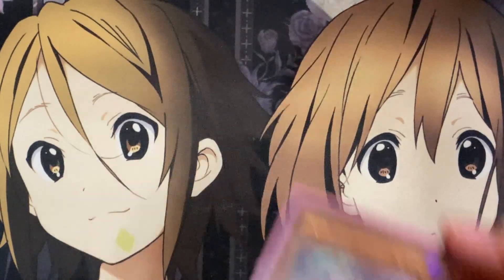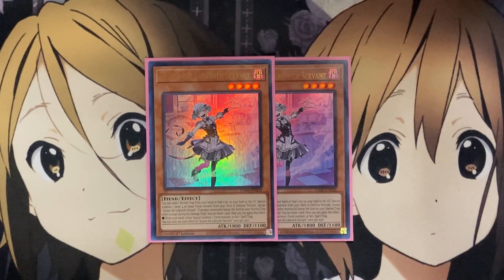For the monsters in the main deck, I'm running two copies of Arianne the Labyrinth Servant. You can send one normal trap from your hand or that's set on your field to the graveyard to special summon one level four or lower fiend monster from your deck in defense position, except for Arianne the Labyrinth Servant. If another monster leaves the field by a normal trap effect, except during the damage step, you can draw one card, then special summon one fiend monster or set one spell or trap from your hand. One of the main cards you want to go into is your next Labyrinth monster, and being able to summon out that additional monster gives you extra deck access, having two monsters set up on the field easily.